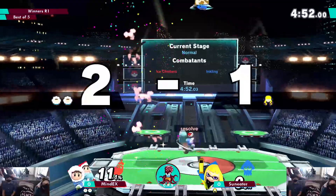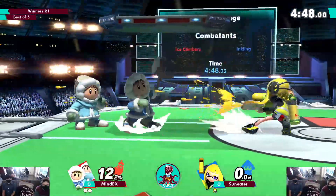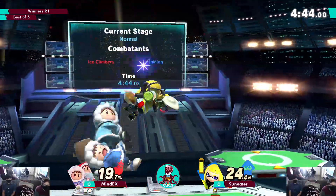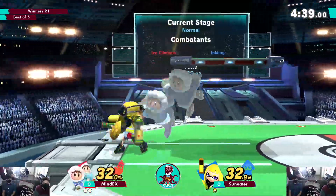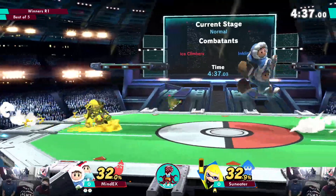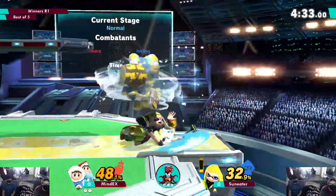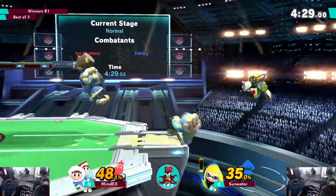Hitting the splat bomb to do up smash with Nana. He's really eating all of these anti-airs and jump-ins. The problem is normally when you have splat bomb you have to go in for a grab, but grabbing Ice Climbers doesn't really work — it's just too risky.